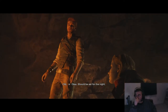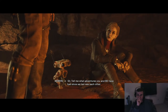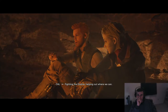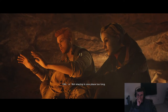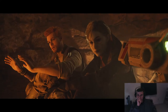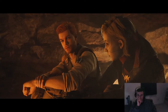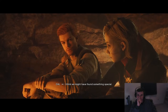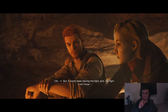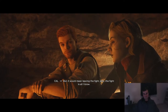In-game: 'Should be set for the night. Sit. Tell me what adventures you and BD have had since we last saw each other.' 'Same as always — fighting the Empire, helping out where we can, not staying in one place too long. I think we might have found something special — a place where the Empire can't find us. But it would mean leaving the fight. And the fight is all I know.'